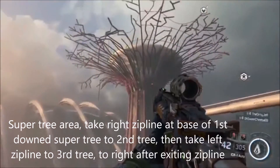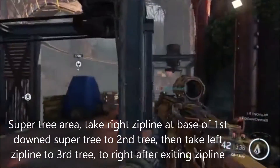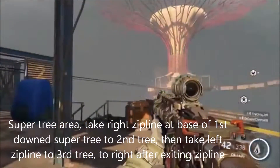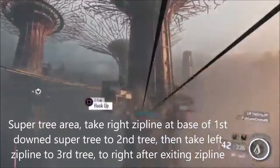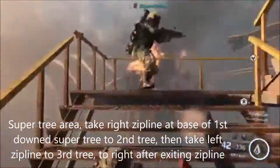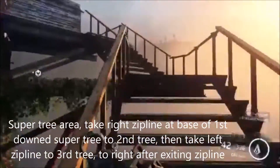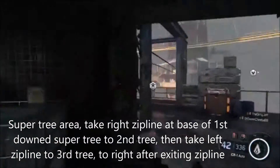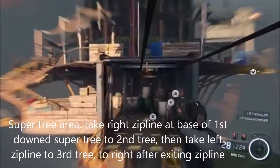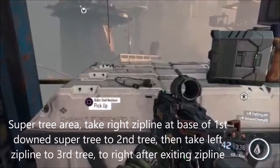So when you start this sequence, you're going to be at this big tree there in the distance. You're going to run across this bridge, and this tree will be destroyed — this is the first destroyed super tree. You'll make your way up and take the zip lines that head to the right, not the left one but the one that goes to the right. You'll make your way across, go up these stairs, and take the zip line heading left. You'll need to go up another set of stairs, cross through here, and take this zip line. Then it will be on an ammo crate right here as soon as you land — this necklace.